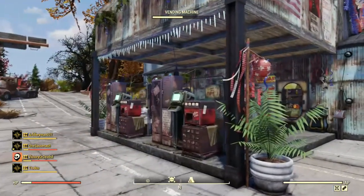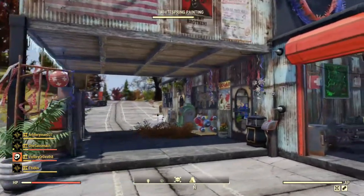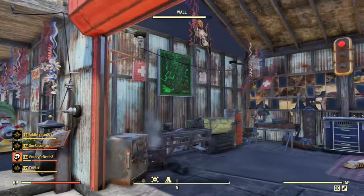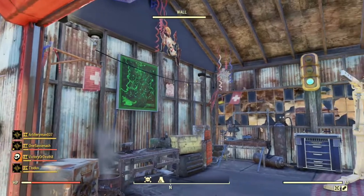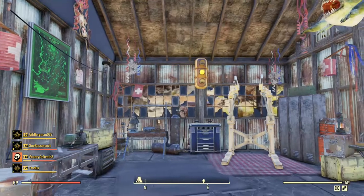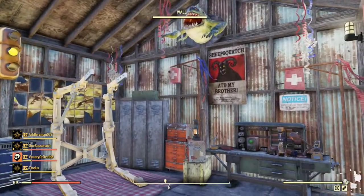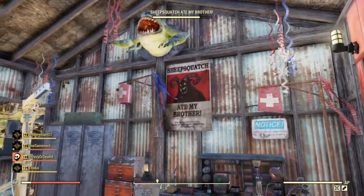The two vending machines at the front are supposed to mimic petrol pumps. This is the garage — it has all the workbenches and some storage crates that are supposed to somewhat look like they belong in there. There's a traffic light and some extra decorations just because I like decorations. And of course there are some tires out the front to make it look more like a garage.